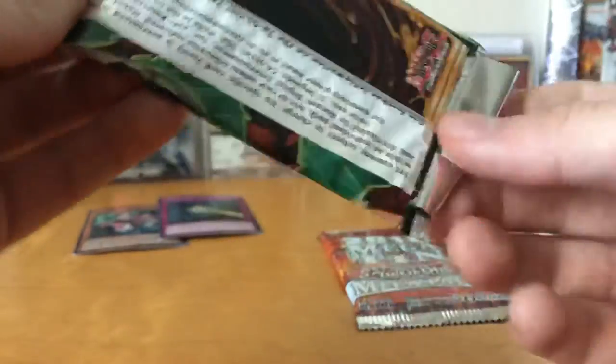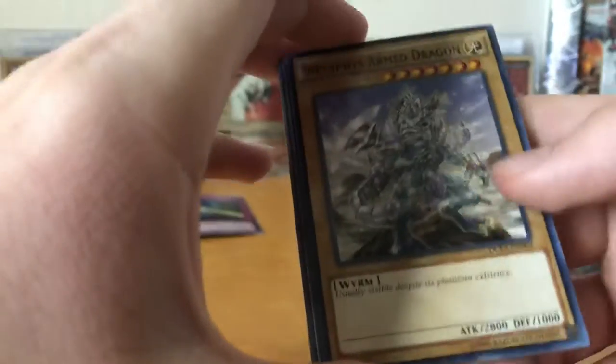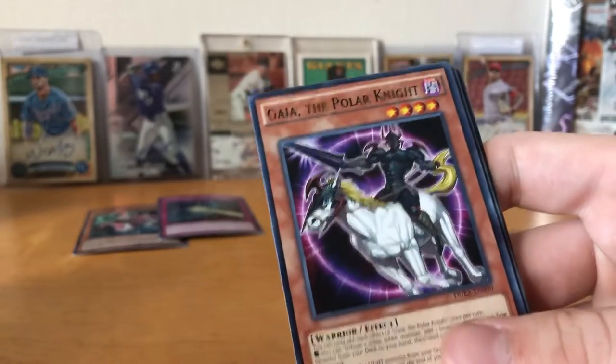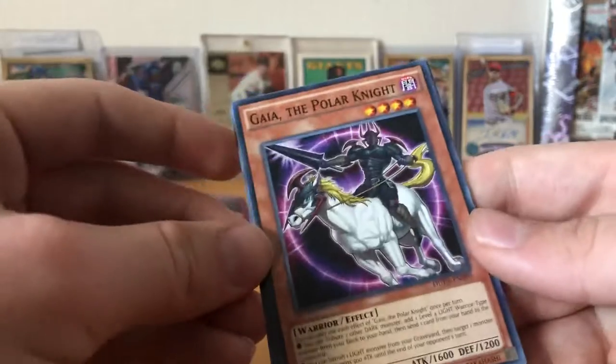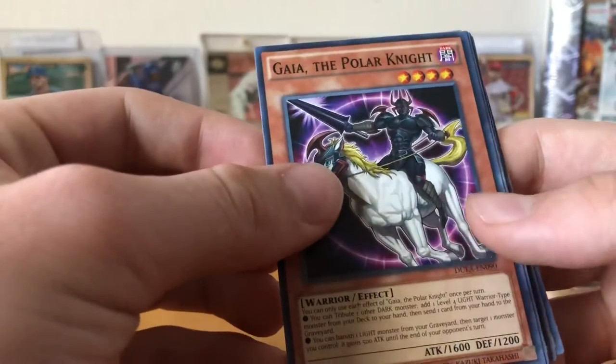Let's move straight on to Duelist Alliance — this is 9 cards. It's funny, we go from 5 to 9 to 16, a nice little staircase of card count. See if we can pull an odd eyes out of here — that might be kind of fun, odd eyes on the pack, odd eyes in the pack, you know? Our first is Armed Dragon. I used to run this card when I was young and foolish. Gaia the Polar Knight — Gaia has gotten a lot of support recently with the new link and stuff, so it might actually be kind of fun to make just a Gaia-themed deck. Somebody hit me up in the comments if you've done that.